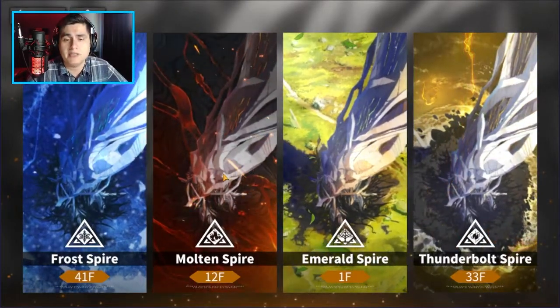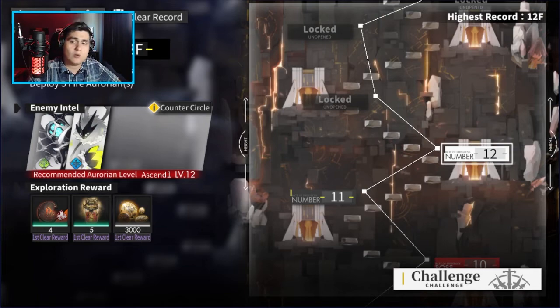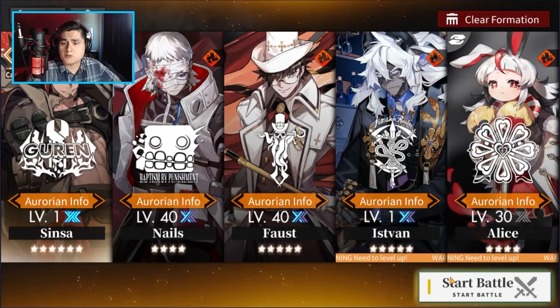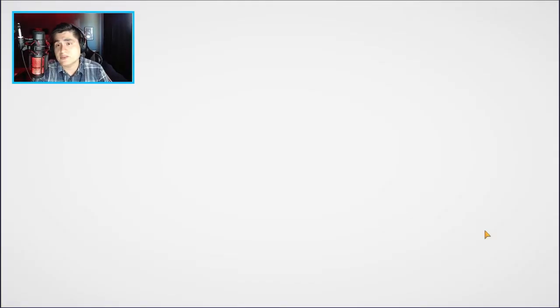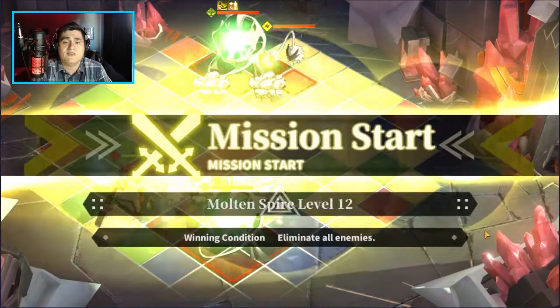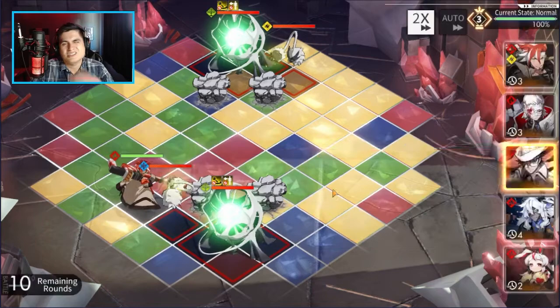I'm actually close to the pity amount. From my last video I acquired Sinza quite early when pulling on the banner, and I did an additional 30 pulls. So I just need 20 more pulls and I'm near the pity where the six-star rate starts to accumulate. I'd love to pick up a duplicate Sinza to activate his skill preemptively, or Eve — either one is fine with me.